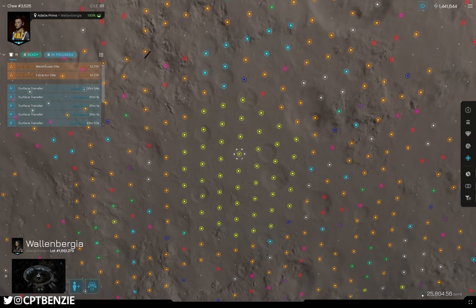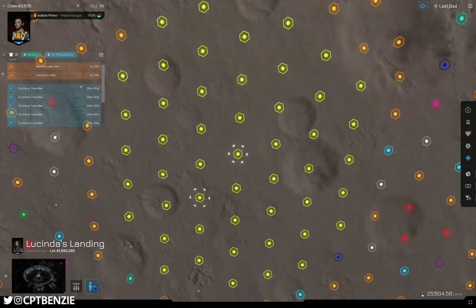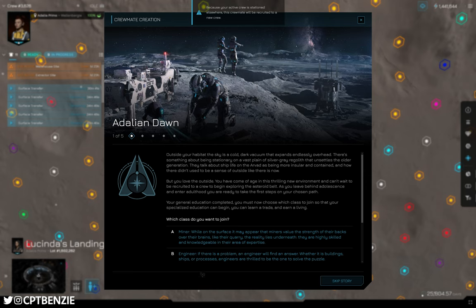From one of these habitations selected — which could be like Wallenbergia, or we've got Lucinda's Landing here — we can then go into recruit crewmate and start a new crew.